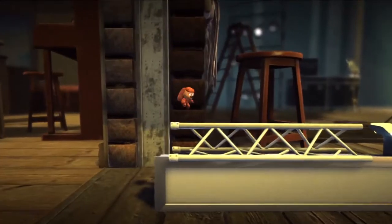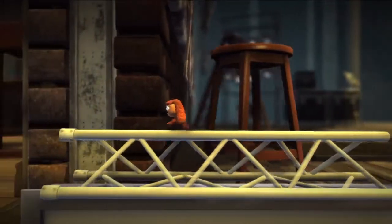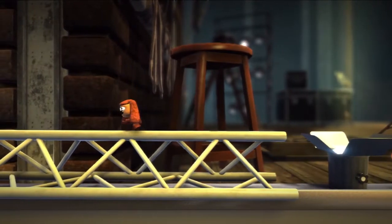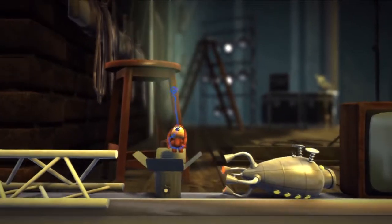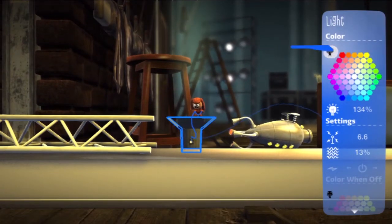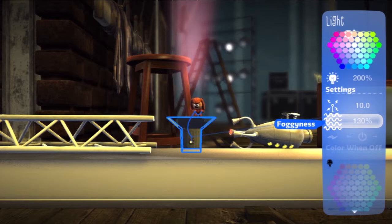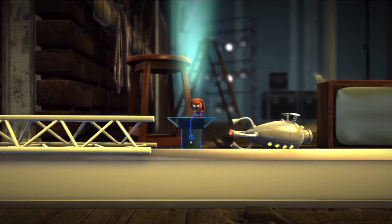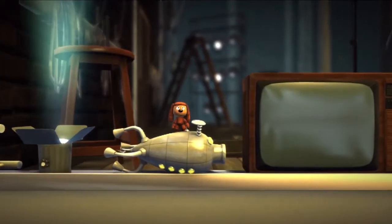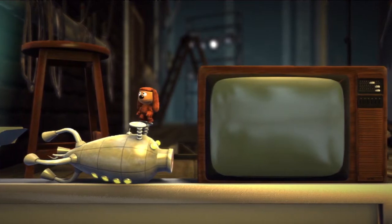Now you have four new objects. You get this object — not sure what it's called, but it would make a nice stage. Now you have a stage light which is editable, just like any other light. It kind of reminds me of the milligre solid light. You can change its color. And then you have this spaceship looking thing — it's a pig. Pretty cool. And you have another TV.